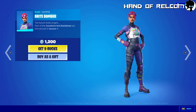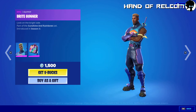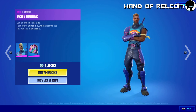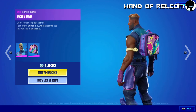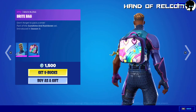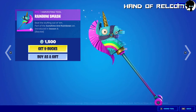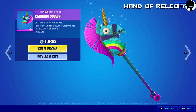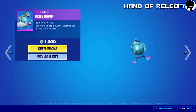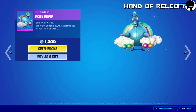We have the Bright Bomber outfit, which is meh. Bright Gunner — I like this one a lot better. The shape of his face is pretty cool. His backpack, I would rock that. That would be awesome. We have the Rainbow Smash. I've seen this in costume shops, which is pretty cool. I'd use that. The Bright Blimp — that's awesome. I might have to get that.